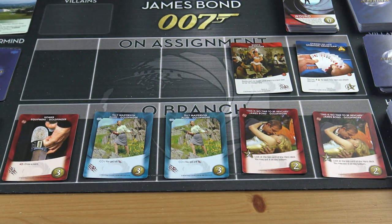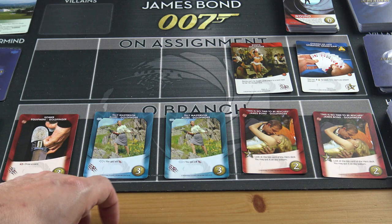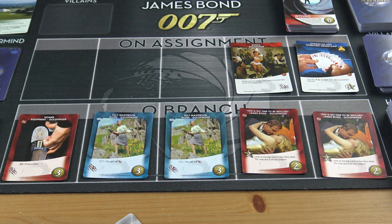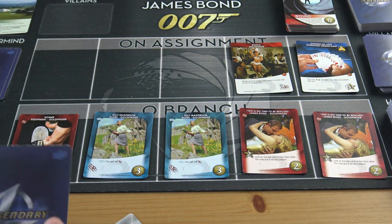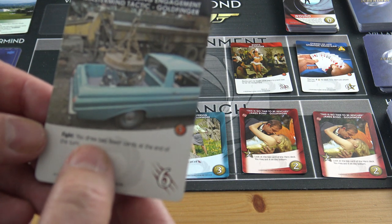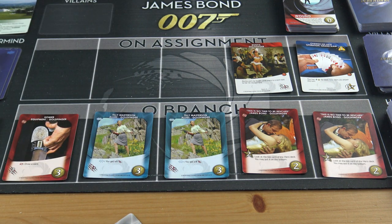I'm definitely going to fight Goldfinger. That Smuggle Gold card increased his number by one, so he's now seven to defeat. I use seven fight points to defeat him. Every time you defeat Goldfinger you have to do it four times total — each defeat flips one of the four cards underneath him. This one says I draw two fewer cards at the end of the turn, so next turn I draw four instead of six.